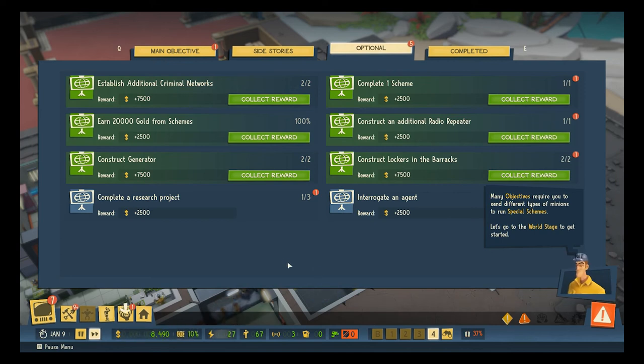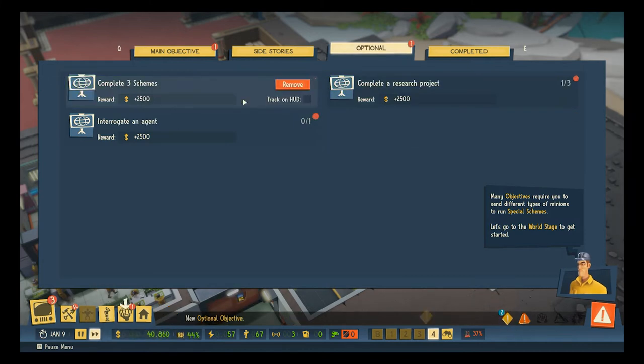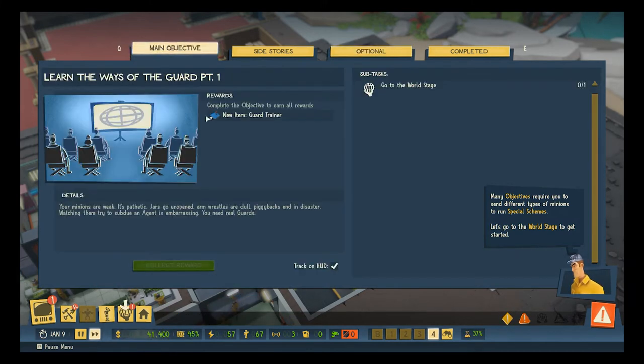We've got just money sitting here in our optional objectives. Criminal network, schemes, more schemes, radio repeaters, generators, lockers — that's super helpful.